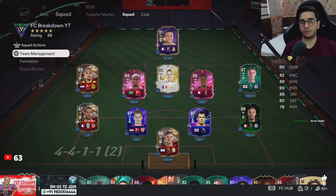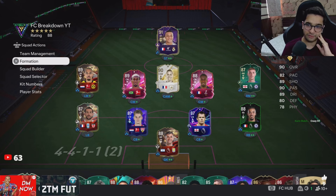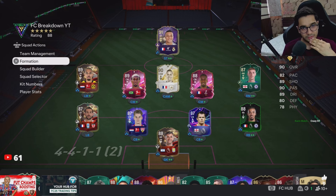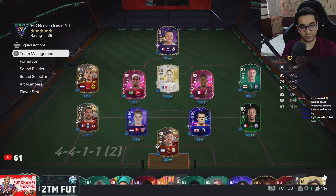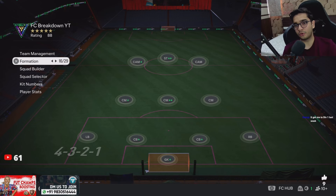First things first, I was thinking about the 4-3-2-1 formation in my sleep. I was wondering why would it not work and why is no one using it? It has two CAMs and a striker, plus three midfielders — isn't that a good setup? It's almost like 4-3-2-2 but with three CMs instead of two CDMs. It works well for me, got me to Division One. Should I risk it today? Don't get me wrong, 4-4-1-1 is working good for me, but...